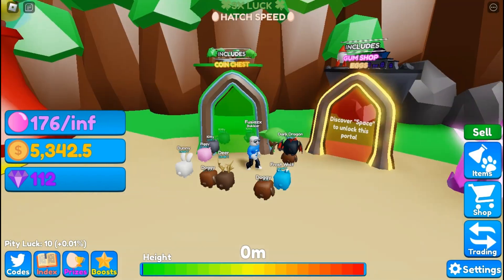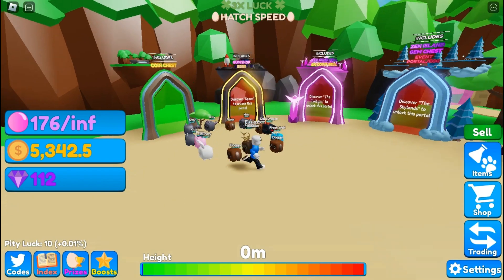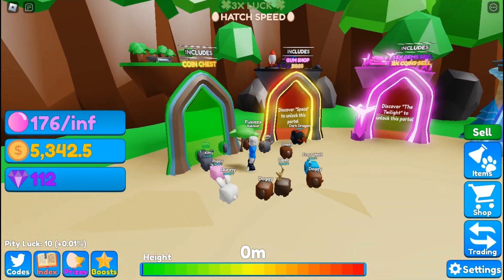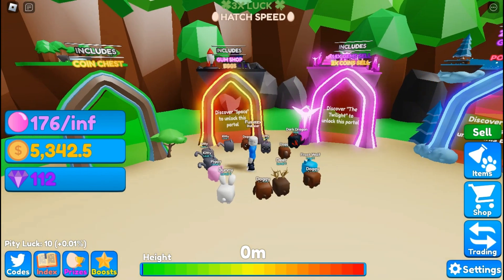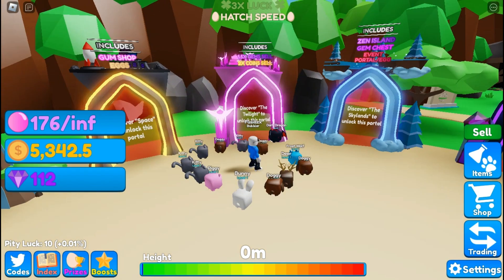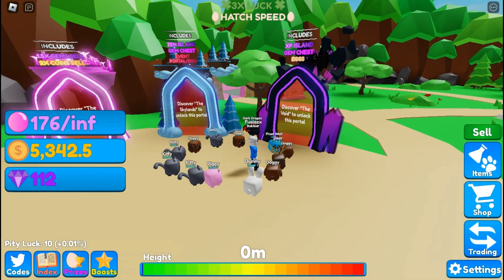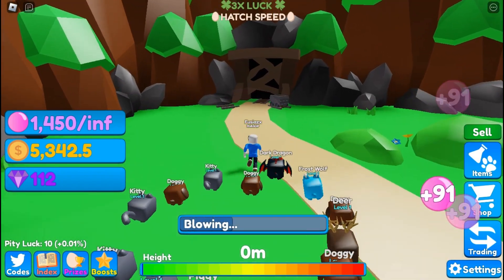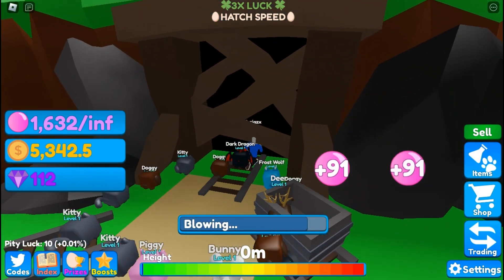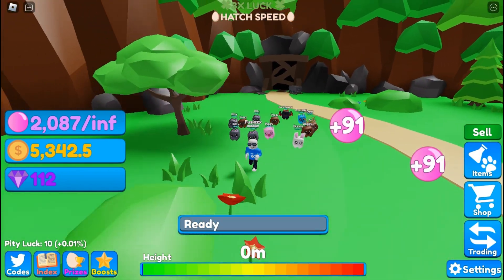Above all these portals you can see what each one includes, which is really cool. The first island has just a coin chest, the space island includes the gum chop and eggs, the twilight skylands has its own stuff, the void has some stuff as well, and there looks to be something else over there — probably for a future update.